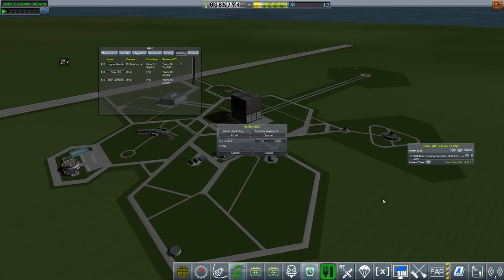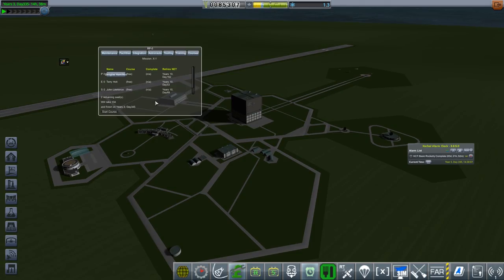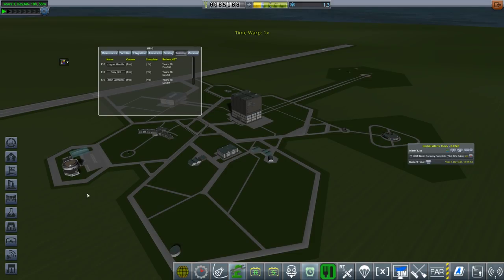If you press Launch without training, it's basically going to say you can fill the seat but you can't fill it with anyone — you could hire someone but that costs about 60,000. We actually need them to go through training first. Let's fast-forward. Now we can go into Courses, go to Mission, and Douglas is available to select. We can choose any remaining seats, but in this case we just want Douglas. Start the course — this is another 10 days forward, and then Douglas should be qualified.